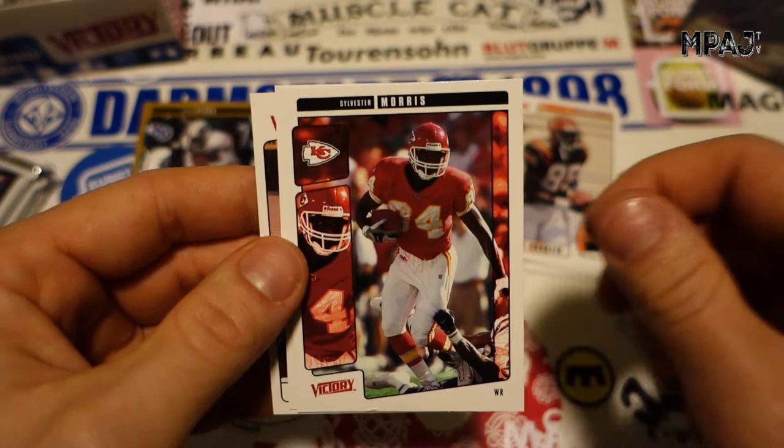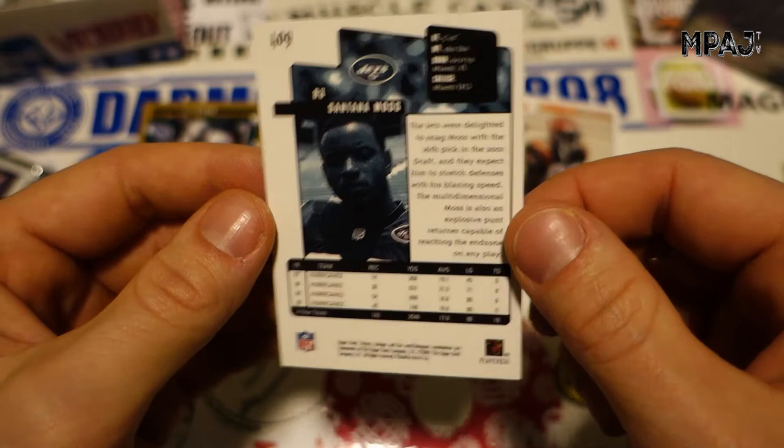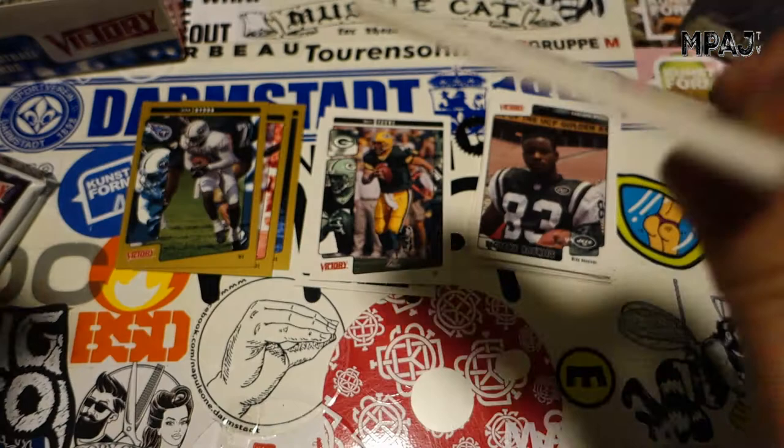Chad Ochocinco, rookie. Hines Ward, Sylvester Morris, Lannis Gordon, and we got Santana Moss rookie card — another good wide receiver, very cool. So we are pulling some cool rookies — guys who actually played more than 10 minutes in the league, you know. That is cool.